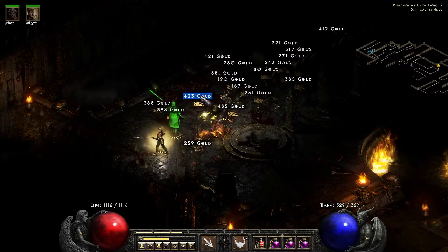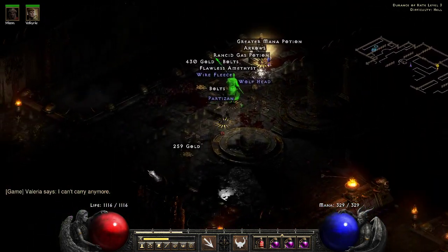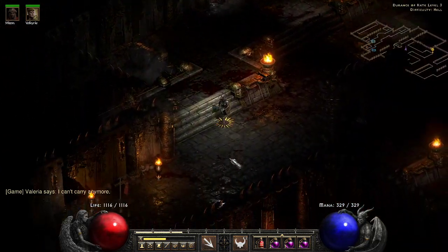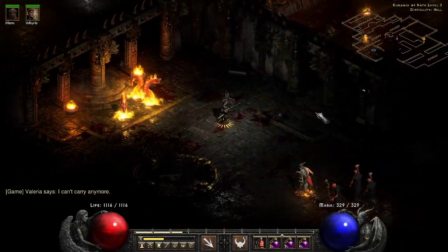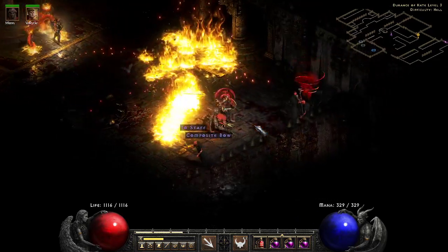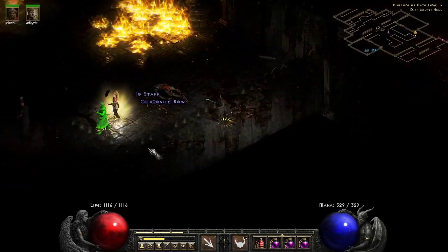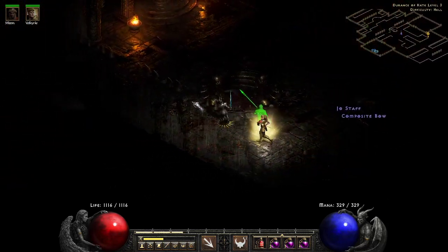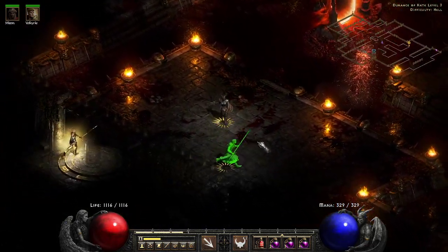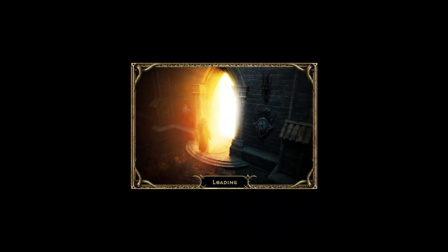Mephisto's so hard to get to — the only person harder to get to is that guy in the tomb. First you've got to do a Scooby-Doo mystery and figure out which tomb it is. They should just have a giant red arrow pointing to the right tomb — that's my suggestion to the Diablo 2 devs. There went Mephisto — easy peasy lemon squeezy, let's go!